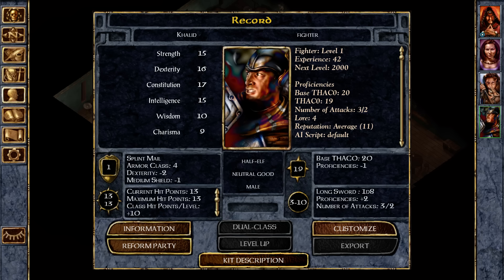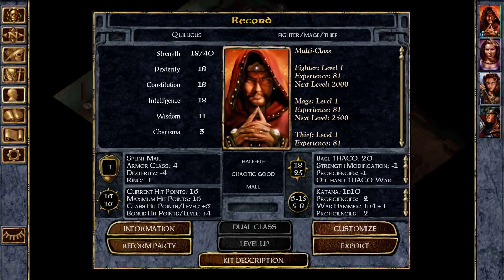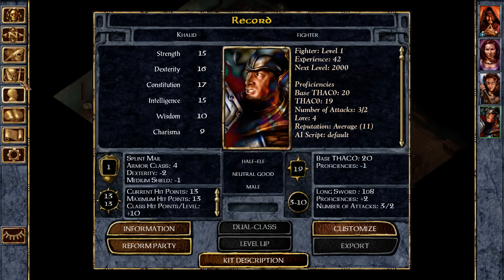In practice, it feels like these guys keel over and die way more often than you might expect. Is there a Thac0? Hit points: 12, 13... I have 16 hit points and a better AC because of cheesy stuff I've done.